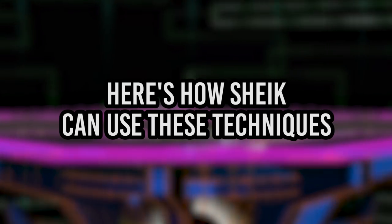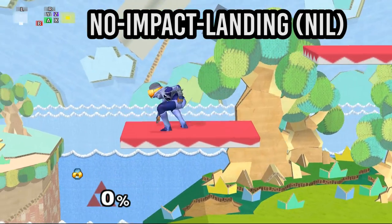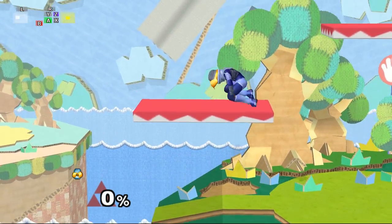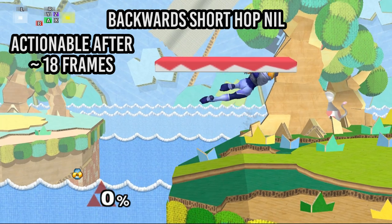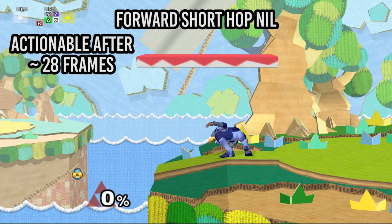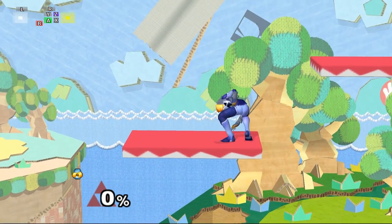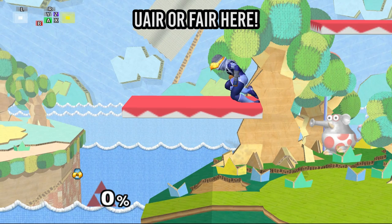Now that we've got that out of the way, let's talk about how they apply to Sheik. On Yoshi's Story, Sheik is able to utilize both techniques to land on platforms earlier. No impact landing can easily be done just by short hopping and takes roughly 28 frames, or slightly less than half a second. In some spacings, no impact landings from backwards short hops can be slightly faster — like 10 frames less than forward short hop no impact lands. Aerial interrupts can be done by timing your forward air or up air at the very apex of your short hop and only takes about 19 frames.